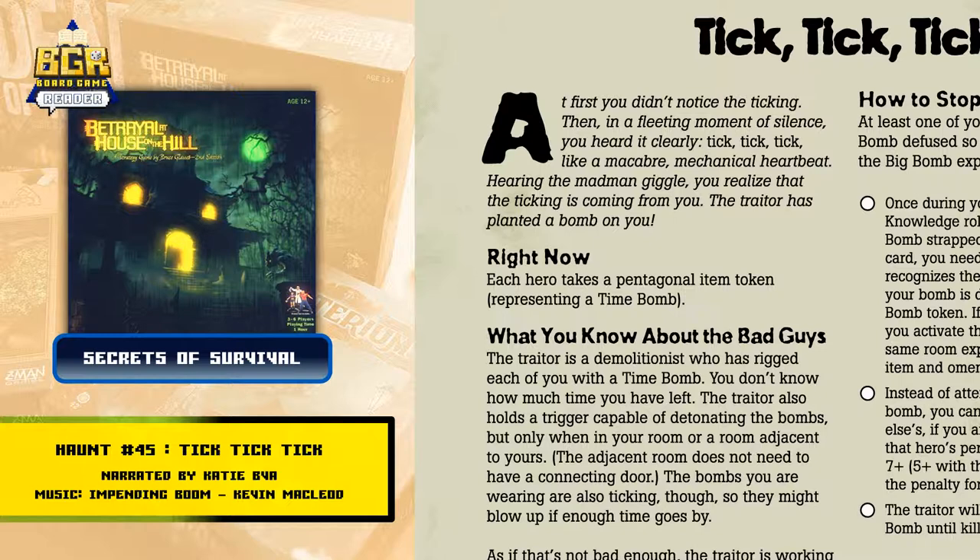Hearing the madman giggle, you realize that the ticking is coming from you! The traitor has planted a bomb on you! Right now, each hero takes a pentagonal item token, representing a time bomb.